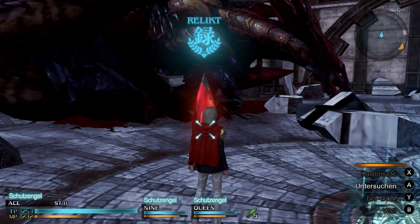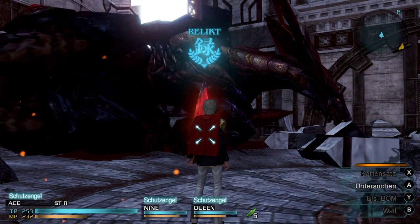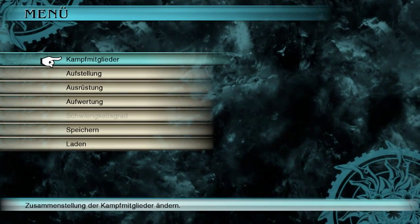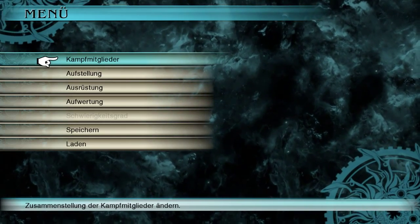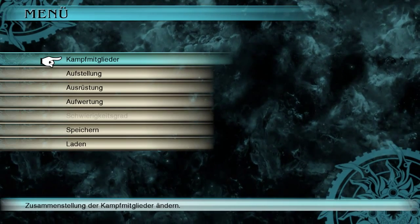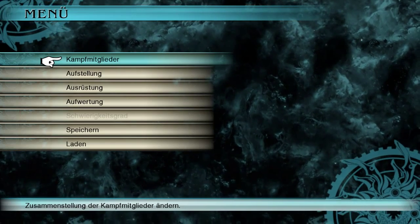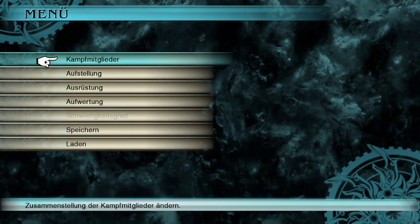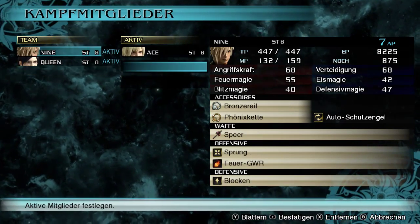Für diejenigen, die nicht wissen, was ein Mogri ist: Es gibt diverse Tiere, die eigentlich in jedem Teil wieder mit vorkommen. Sogar Namen gibt es eigentlich in jedem Teil, die immer wieder auftauchen — so ein Name wäre zum Beispiel Sid. Es gibt in jedem Final Fantasy Teil einen Sid, immer in verschiedenen Rollen. Dann die Mogris — das sind kleine lustige Tierchen mit Bommel auf dem Kopf, die eigentlich immer die Speicherfreunde gewesen sind früher. Und die Chocobos, die gibt es auch eigentlich in jedem Teil. Kampfmitglieder: Momentan haben wir ja nur die drei, von daher gibt es da nicht viel auszuwählen.